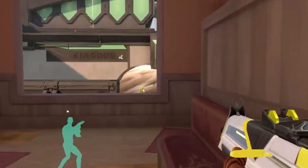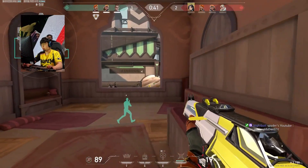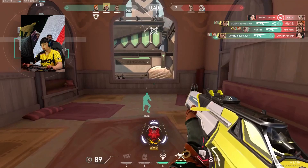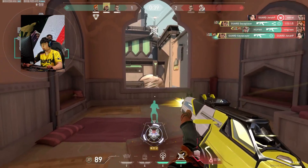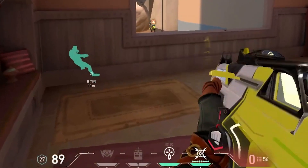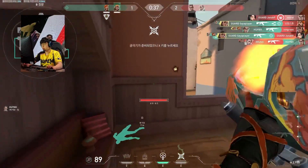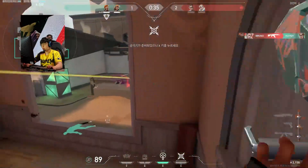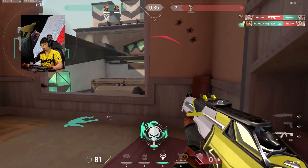His initial crosshair placement is a bit off, but he instantly adjusts and finds a huge spray down on two more players. This unlocks Showstopper just in time, as the enemy's Selva also pushes out from smoke and Saya runs out of bullets. Without hesitation, he pulls out the rocket launcher and jumps across the window, using the ultimate's momentum to help avoid enemy fire and fly into cover while collecting a fourth kill.